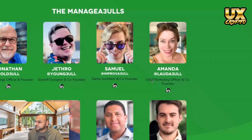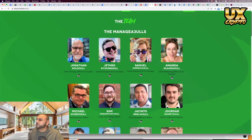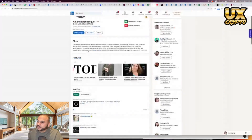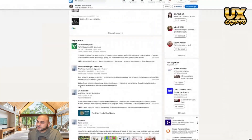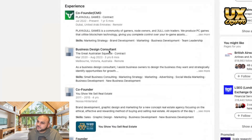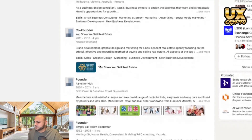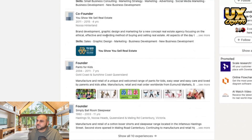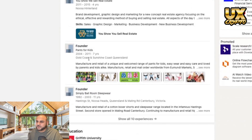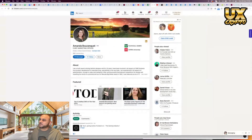Then we've got Amanda, the Chief Marketing Officer. She's got a little bit of experience as a business design consultant, was a co-founder in real estate for four years, and is a founder of something called 'Pants for Kids'. So she's quite dynamic — she has been a founder before which is a pro, but her background is quite different from what you might expect.